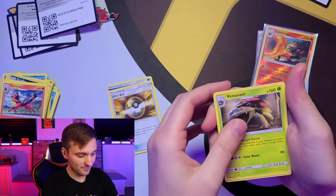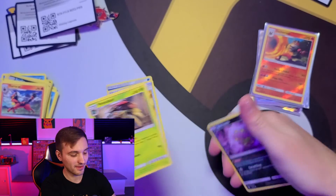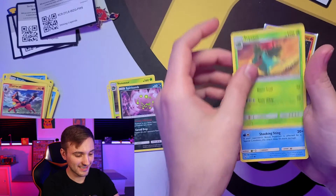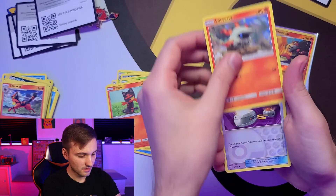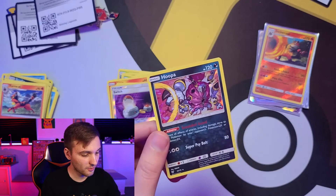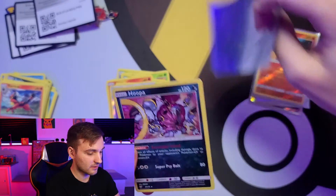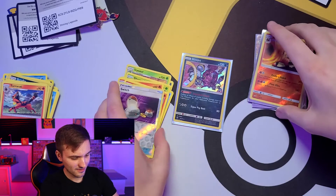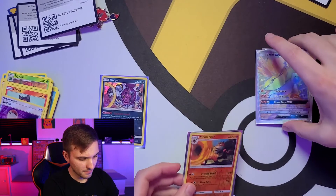Starting with a water energy, Ultra Ball, another Venusaur — we are pulling so many Venusaurs, it's sad because in Champion's Path I still need that Venusaur — Spiritomb, Ivysaur, Qwilfish, Shroomish, Litten, Larvesta, reverse holo Switch, and a Hoopa regular holo. Not too bad — I mean, legendary card, can't complain.